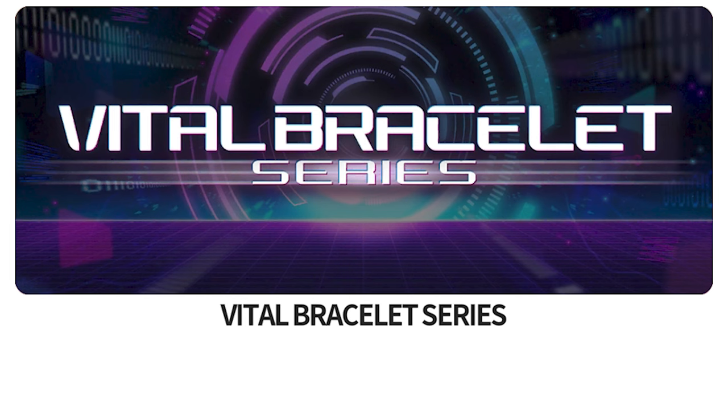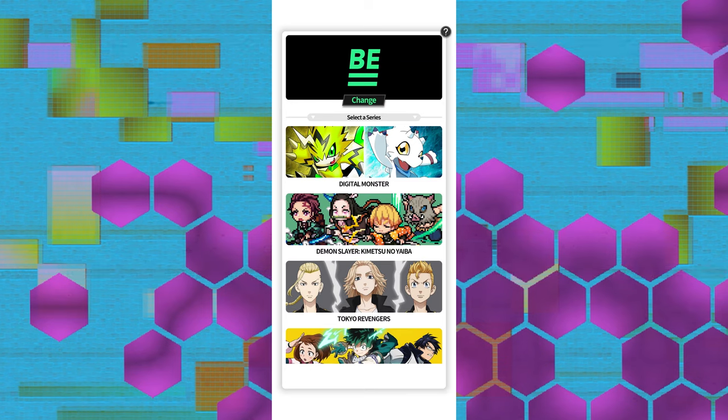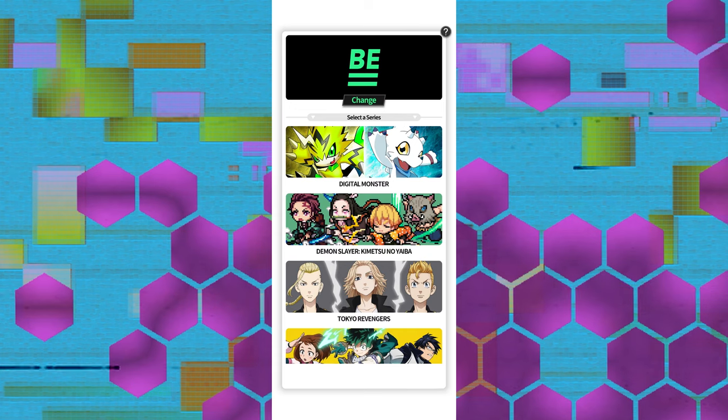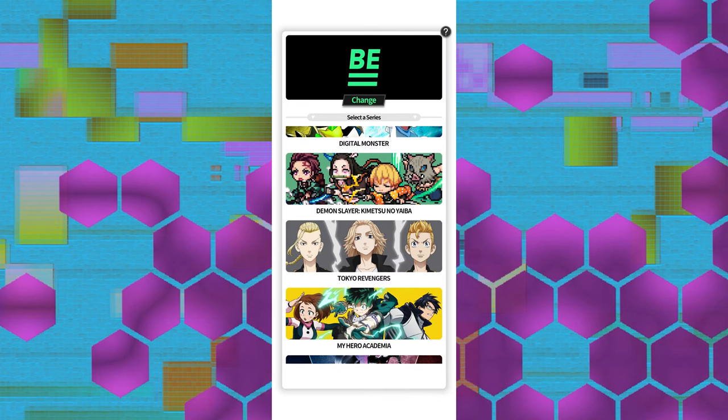Vital Hero, as previously stated, is just for the Digimon Vital Hero stuff — all the American stuff. If you're using an American Vital Hero you can only use that section of the app. Then there's the Vital Bracelet Series section of the app. That might sound confusing, but really all that is just the Japanese Vital Bracelet — so if you own any of the Japanese Vital Bracelets, that's where you'll send your Digimon, Ultraman, or Kamen Riders. If you have a B, all that stuff goes in the B section. As far as sections are concerned, all that means is just the actual device you're using.